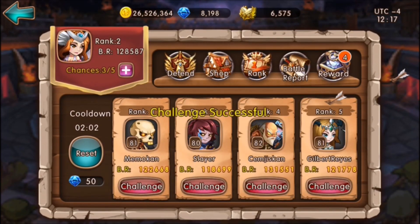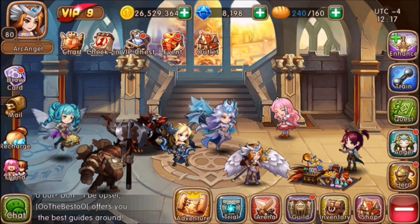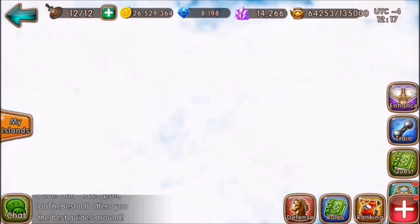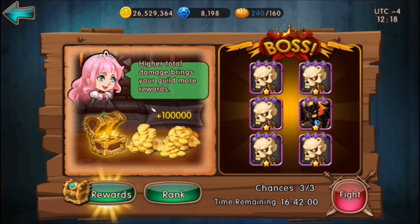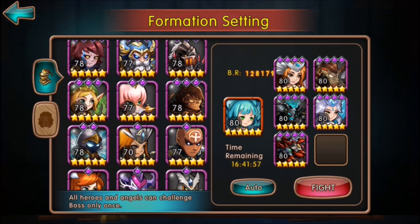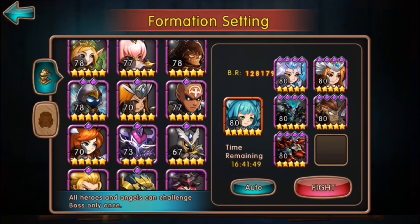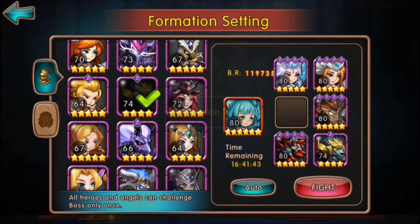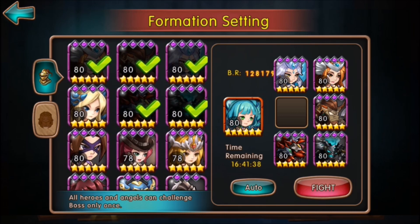Let's do a boss battle. My damage is very weak — I don't have that hero that stuns it all the time. I have to rely on Headless up front, because Mirabelle in the back doesn't proc as much and her rage is very slow.